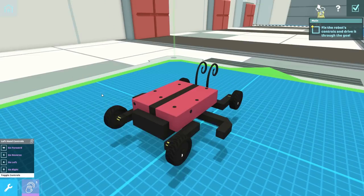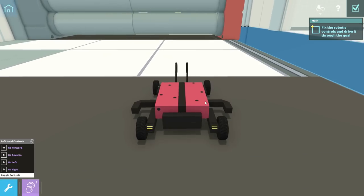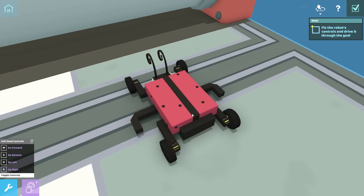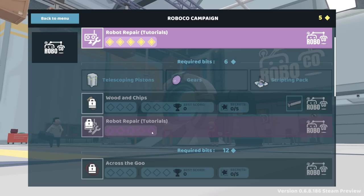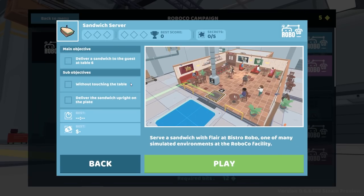All right, we're just gonna chill and make it to the finish. Completed! That is all the initial tutorials. There are more Robot Repair tutorials I want to get into, but apparently we need to get at least one thing on the Sandwich Server — deliver a sandwich to the guests at table six without touching the table upright. You get three bits just for doing the main stuff. Anyway, we're gonna build a sandwich-serving robot. I've done this before, it's relatively easy.